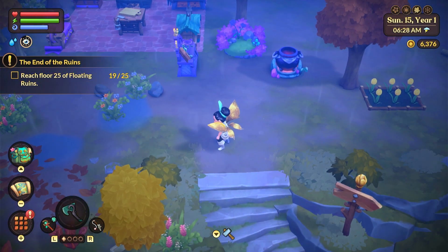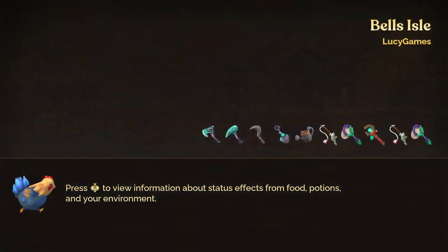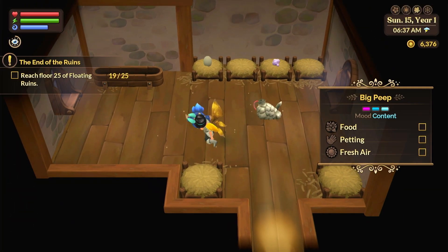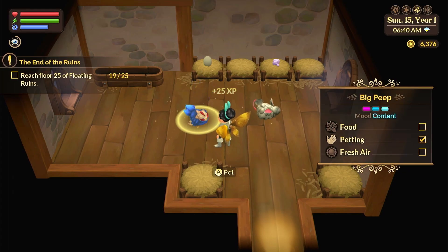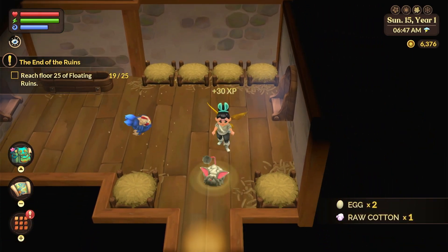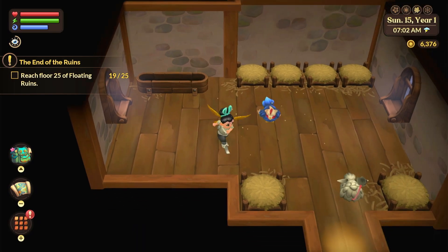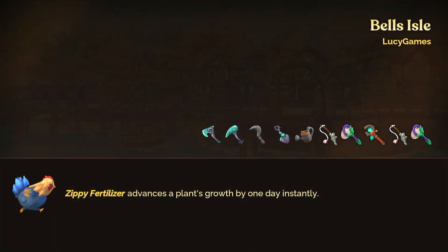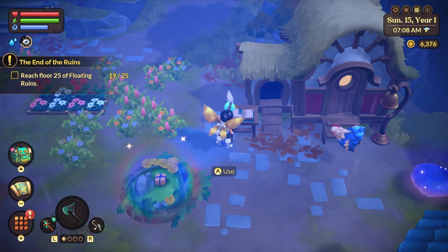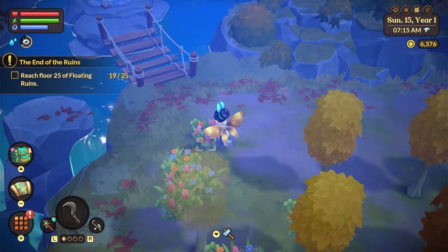We have to go into the floating ruins today, but I really want to get a new chick first. I don't know if I can have the chick follow me in the rain. Actually, I think I know how — I have to go outside and have them follow me. Let's see if I'm right. Yes! Follow me — there we go. I wonder if I fast travel, will they still come with me?